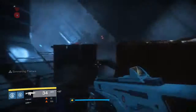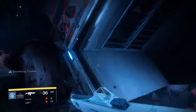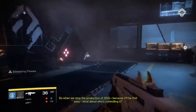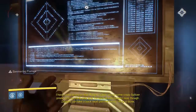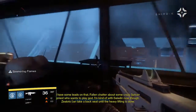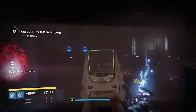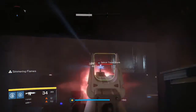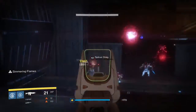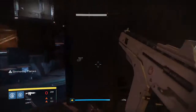I think there's a strike as well, which is supposed to be really, really good. I think that will unlock after the story's finished, so hopefully I'll be able to play that tonight. When we stop the production of SIVA - because it'll be that easy - what about who's controlling it? I have some leads on that. Fallen chatter about some crazy splicer priest who wants to play God. Zealots can take a back seat until the heavy lifting is done. So let's go to the Eintomb. It'll be fine.